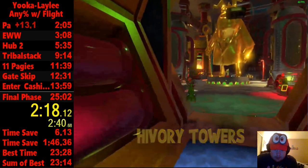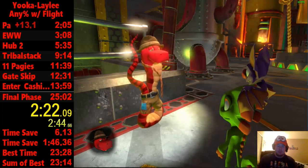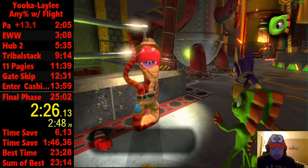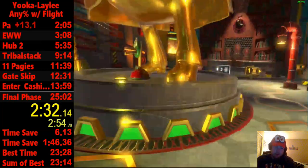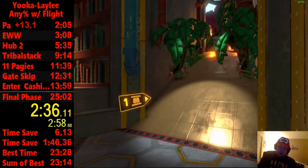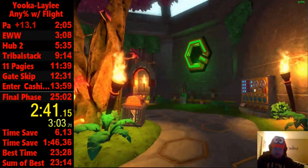We're going to talk to Trouser, and he's going to teach us the roll move. This is really good for movement and will help with clips. We got our first pagey, and now we're getting roll. This cutscene right here is unskippable but it's only a little bit, so it doesn't matter.